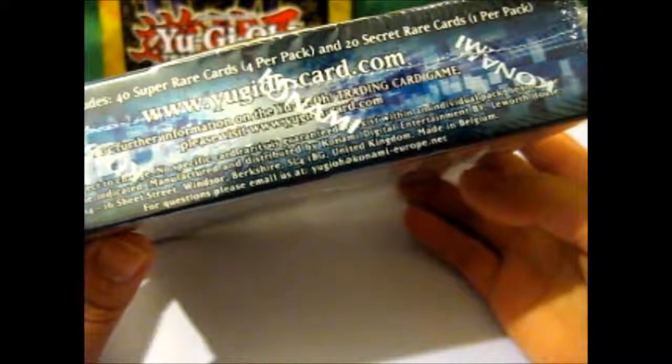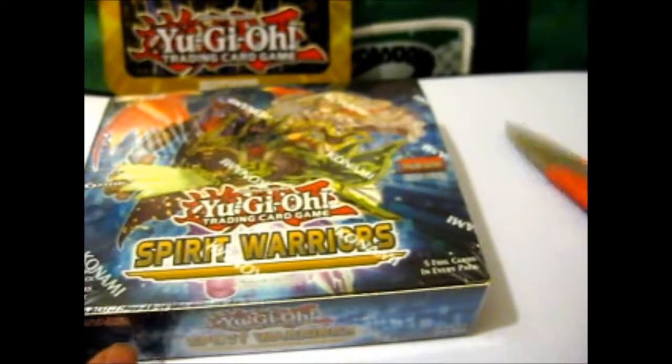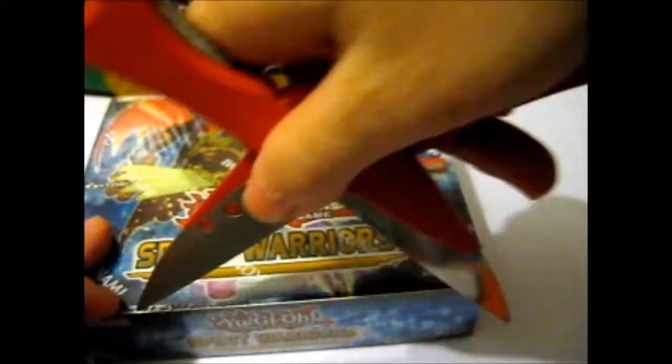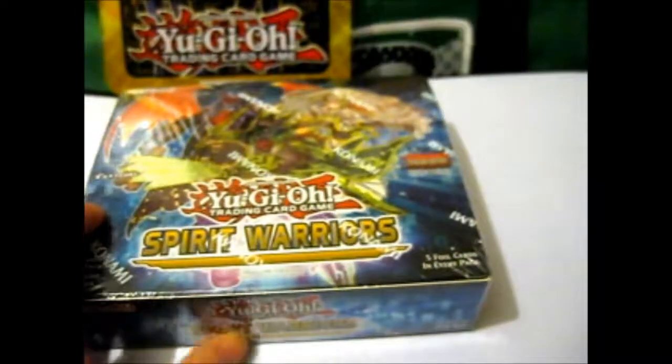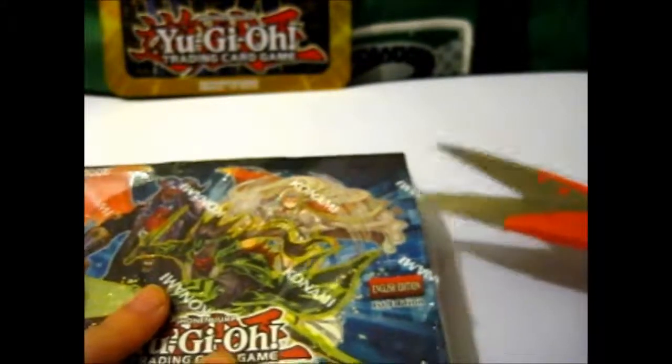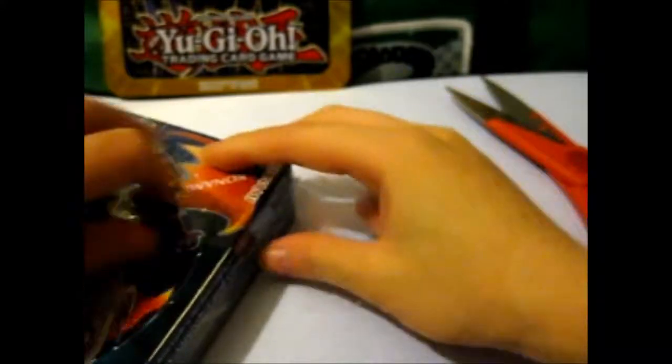The entire set includes 40 Super Rares, with 4 cards per pack, and 20 Secret Rares, with 1 card per pack. I like boxes that have mainly holographic cards, because I collect those more than the normal ones.